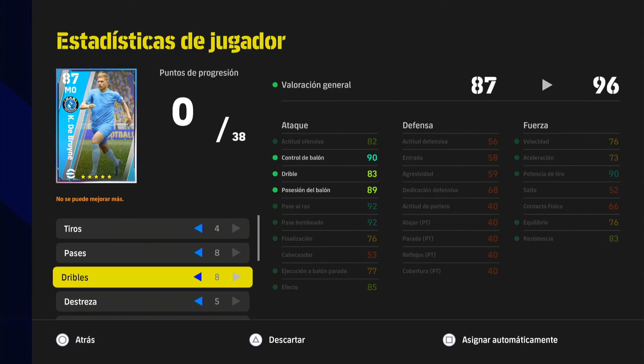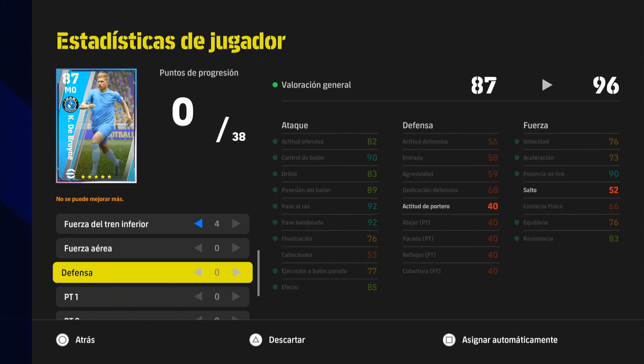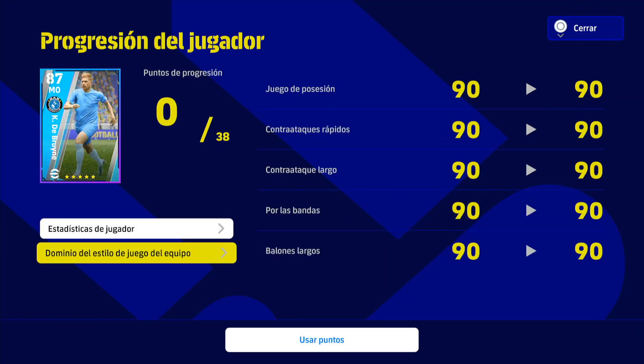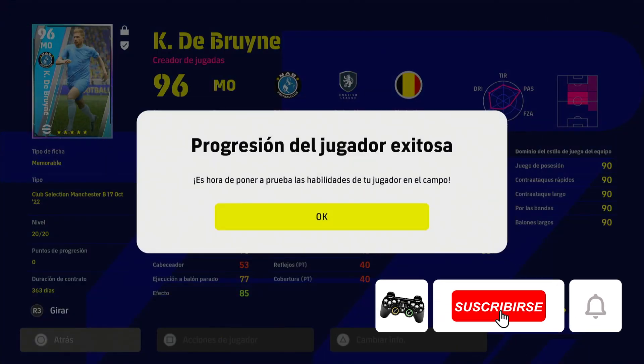Then in dribbling I have put 8 points as well for ball conservation of 90 and ball possession 89 — almost 90 — and a dribbling of 83 which is not bad. In balance I give 5 points so that at least equilibrium stays at 76, which is fine. And in velocity I have given 4 points so that shooting power reaches 90 — watch out — and a velocity of 76. He is not a very fast MO but really very interesting. With all team play styles at 90, I recommend training him to the maximum. Kevin De Bruyne training results in media 96.